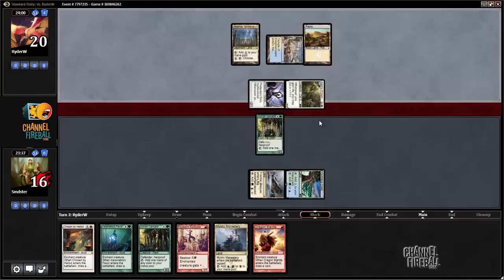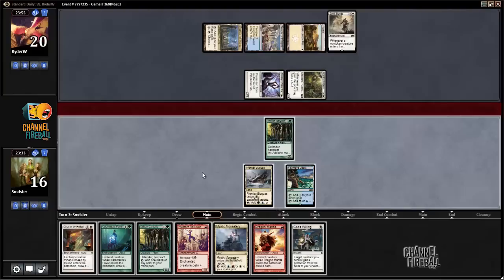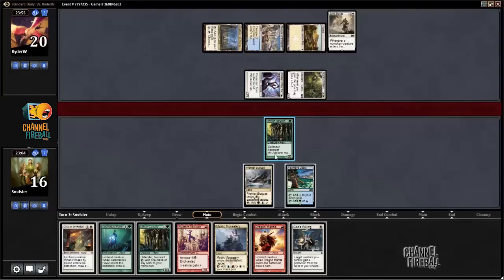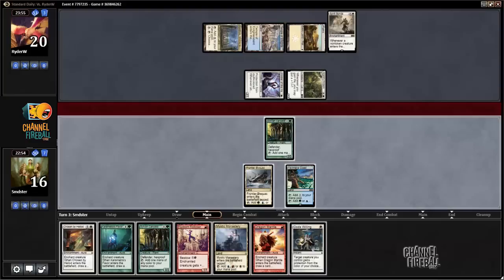Definitely gonna block here. I think the odds of him having first strike are very low. Spirit's Bond — okay. Looking at playing Rollicker and Karametra's Favor. We basically just want to dig as deep as we can to get to our Ascendancy, so we want to set up to do that as well as possible. I like Rollicker/Favor, but that stops us from blocking, which kind of stinks. Maybe we just Dragon Mantle this and then play another Karametra, because we get a mana back the turn we play the Favor if we play it on the Rollicker.